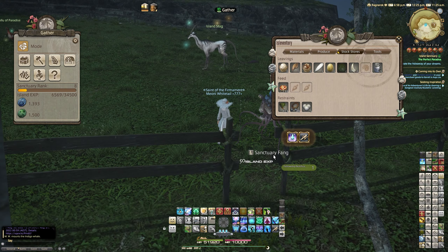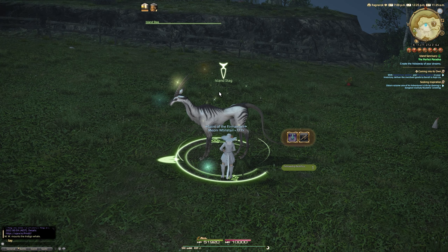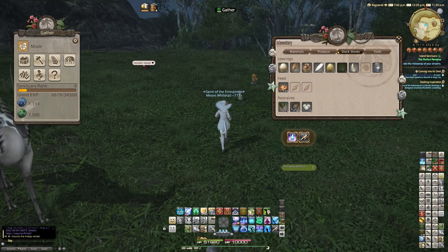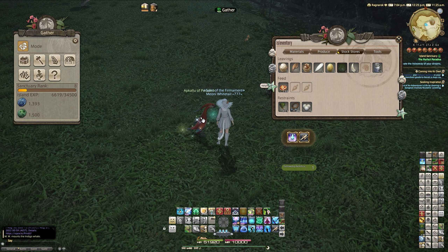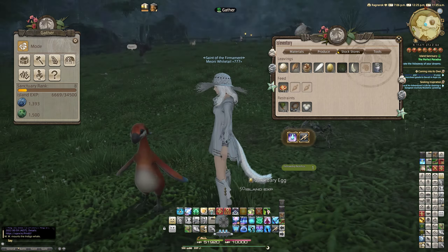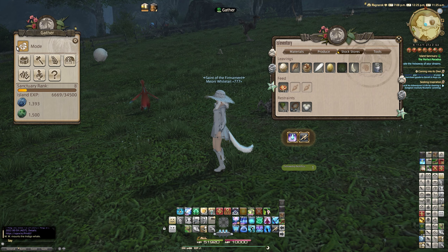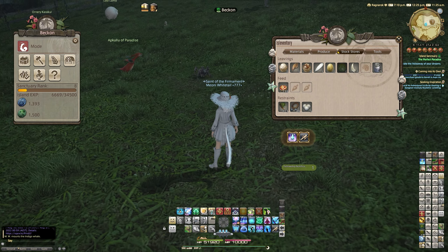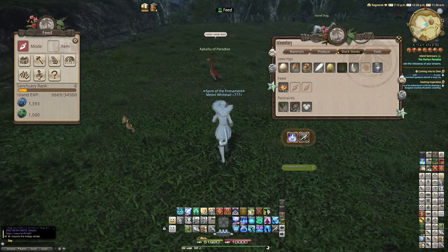The coblins give us fangs, and then we've got the island stag, which is a variant of one of the does — that's going to give us sanctuary fur and possibly claws as well. It's kind of random what they give you, but I've noticed that the rare versions do seem to give you different things. This is the rare ap carlo, which is absolutely beautiful — and it has a silly run. Let's go into beckon mode and watch him run — it's like he's late for the bus or something.